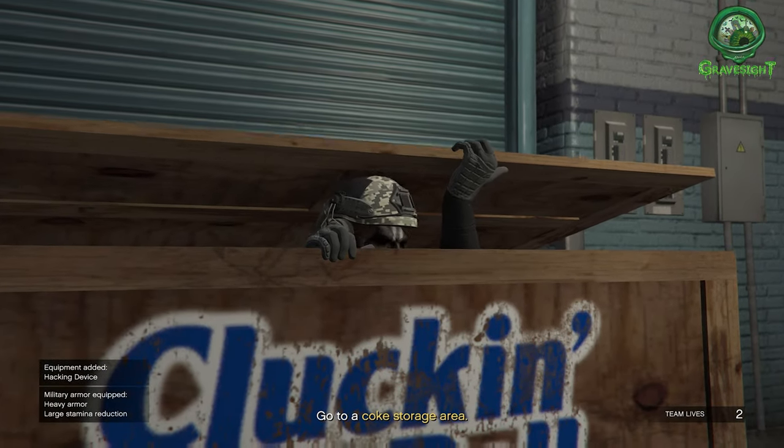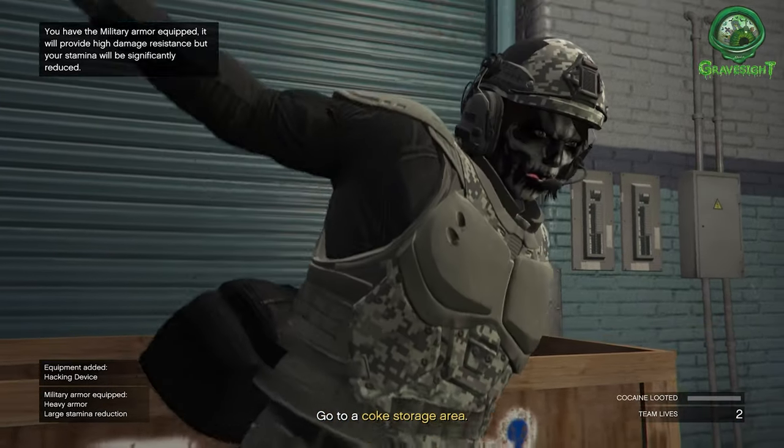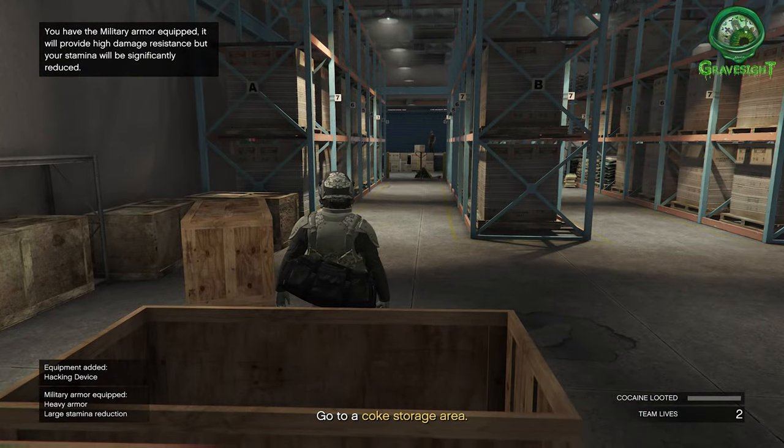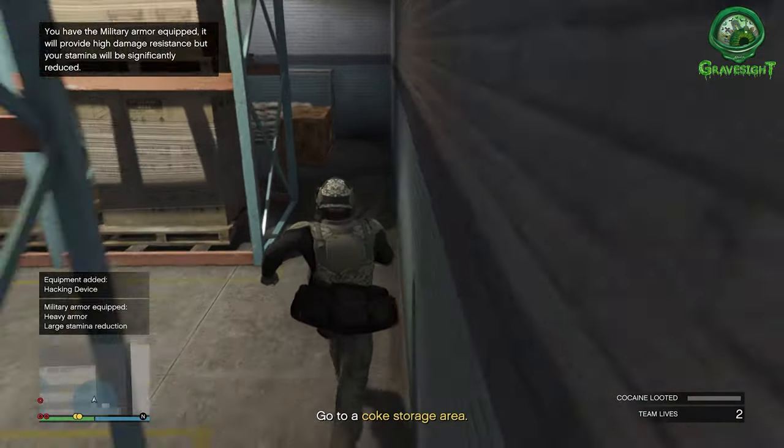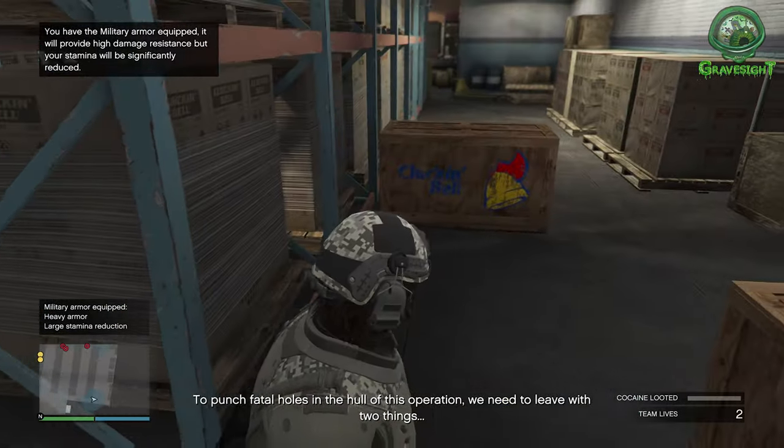I'm gonna pop out of the Cluckin' Bell lobby. So I'm going to pull this outfit right here, which you normally cannot get. What we're gonna do is go to a safe spot real quick so nobody sees me and I don't get shot or anything like that.